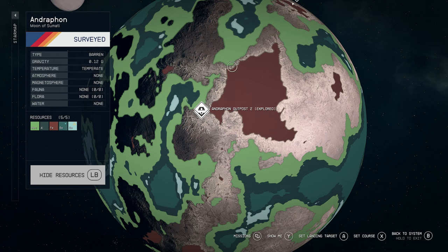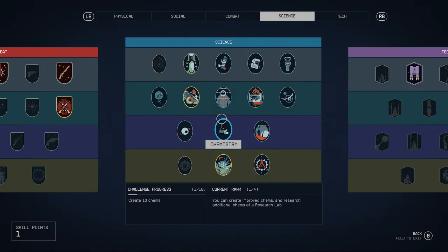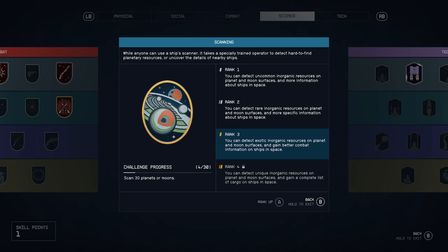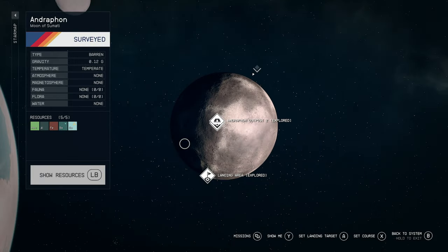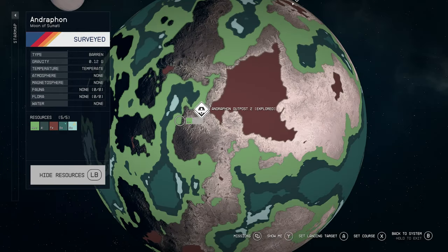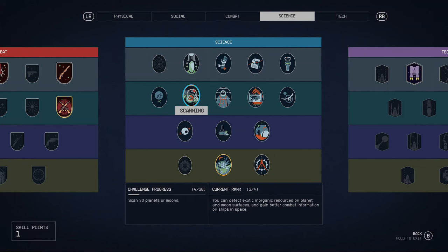Before touching down and placing my outpost, here's a skill I suggest investing in if you want to see different resources available on a planet or moon before landing — it's called Scanning, located in the Science category. This skill lets you detect different resources on a planet or moon before you go searching for them. The higher you rank it up, the more rare resources you'll be able to see by scanning before going there to look for them.